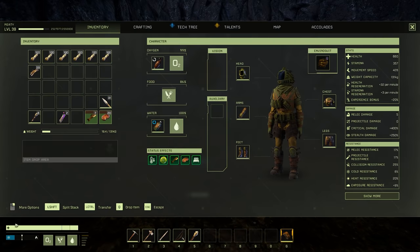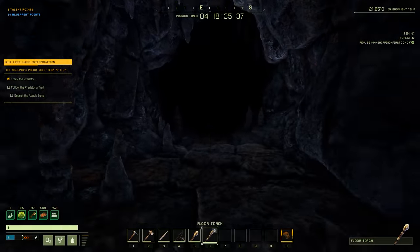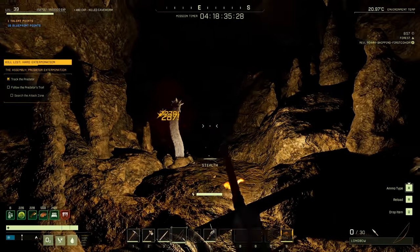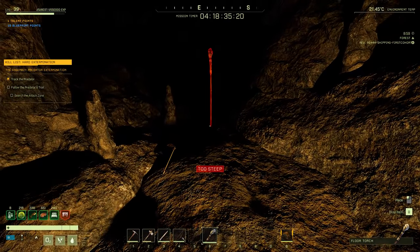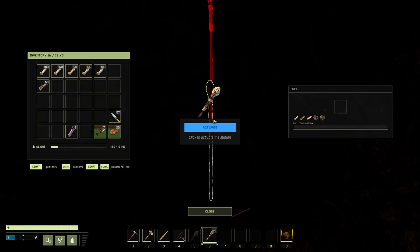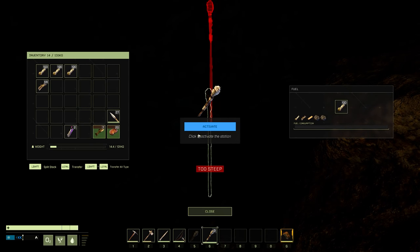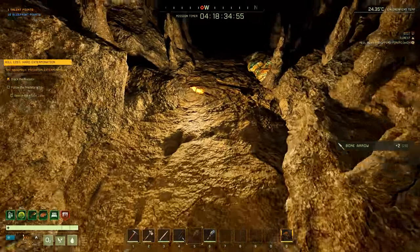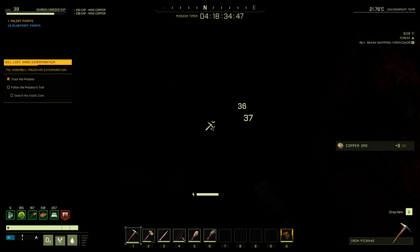All right, we have arrived. I got my torches here — we have to kill some fools going in. Put that in there, put that in there, put that in there. I gotta pick up my torch. Now this is copper — actually I want some copper so I can make my cupboard.